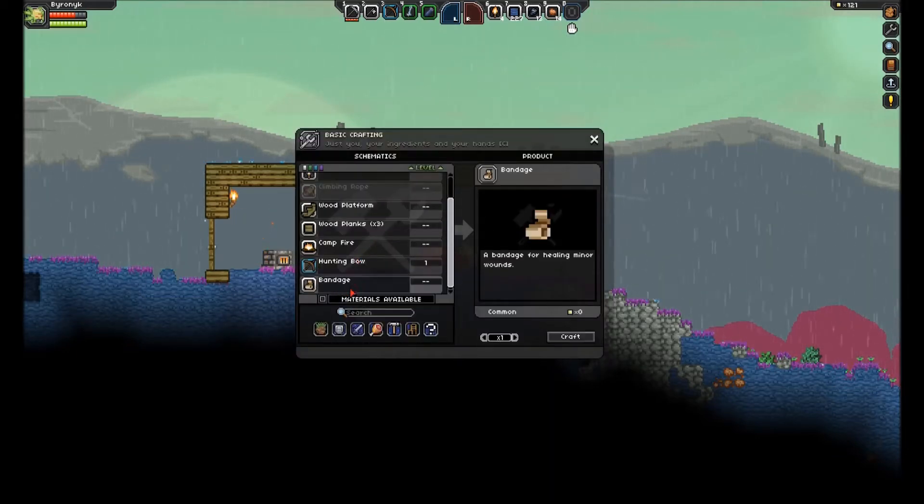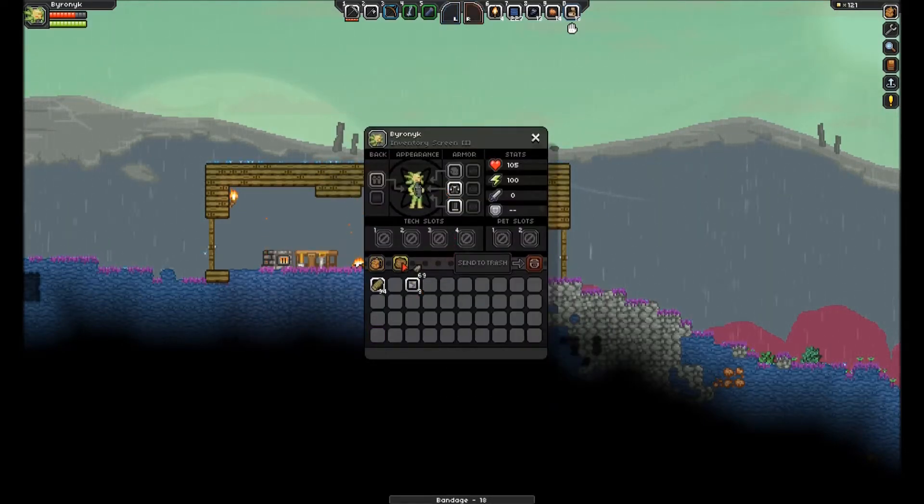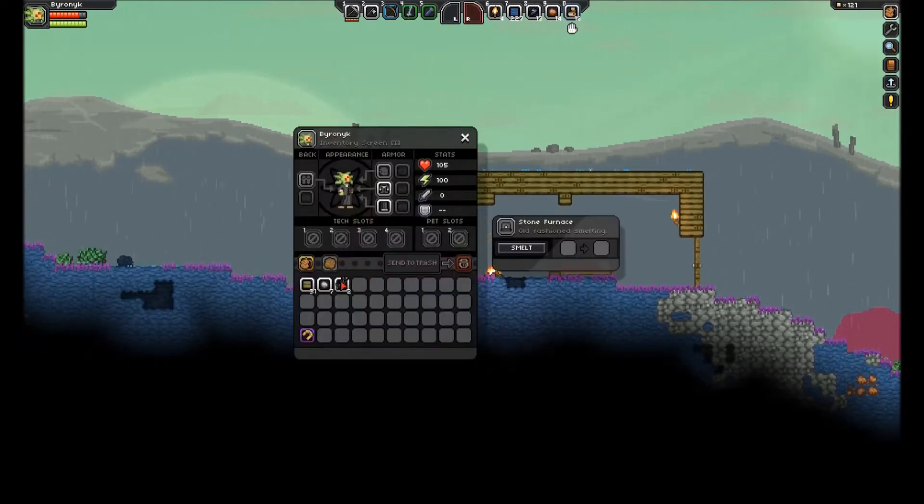Let's go ahead and make all the bandages we can — 18, nice. So let's do that. And while we're still regenerating health, let's move some of these inventory items over. We got seven iron ore, or silver, excuse me. And I'm going to organize this stuff over here.